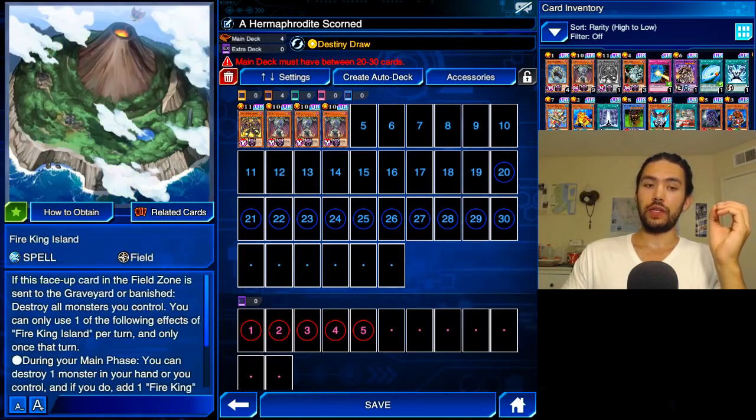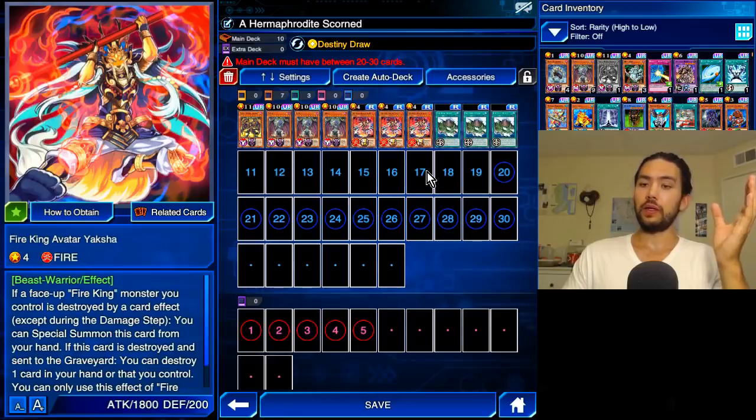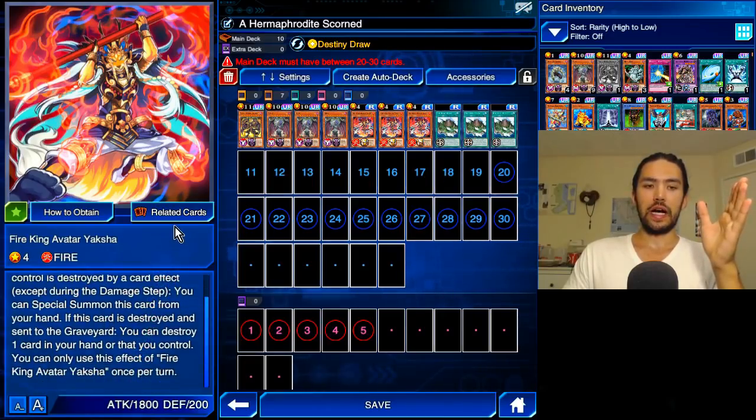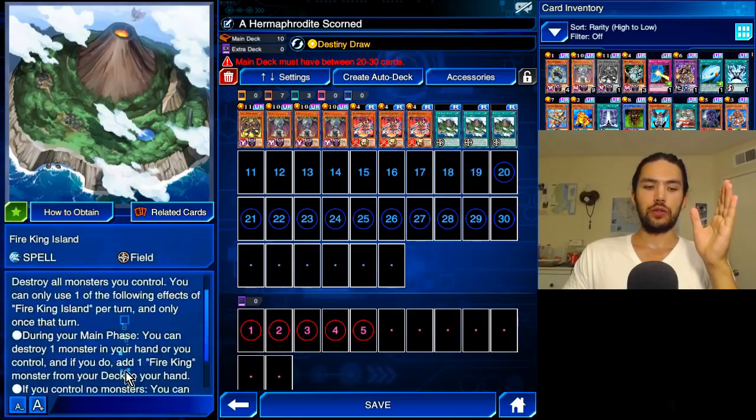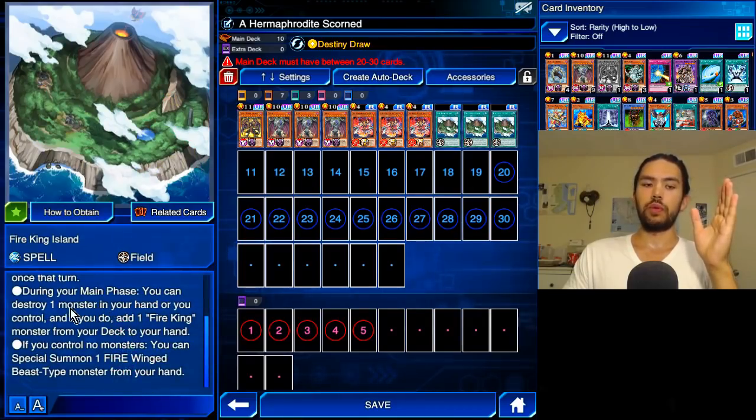We're going to be making use of the inherent destruction effects of the Fire King cards. The core of our deck — and I think the core of a lot of decks using Ubel — starts with Fire King Avatar Yaksha: if this card is destroyed and sent to the Graveyard, you can destroy one card in your hand or that you control, once per turn. And Fire King Island: during your main phase, you can destroy one monster in your hand or that you control, and if you do, add one Fire King monster from your deck to your hand. So you can get the search and the destroy.